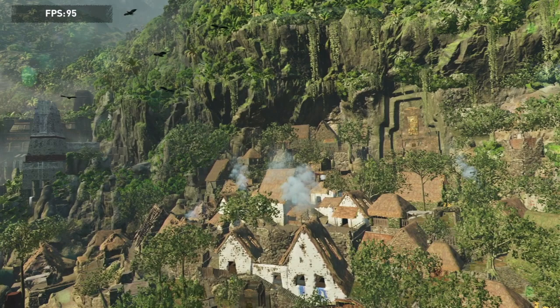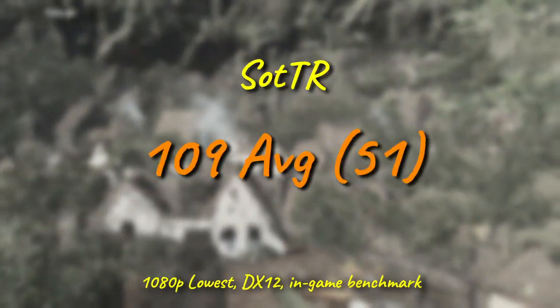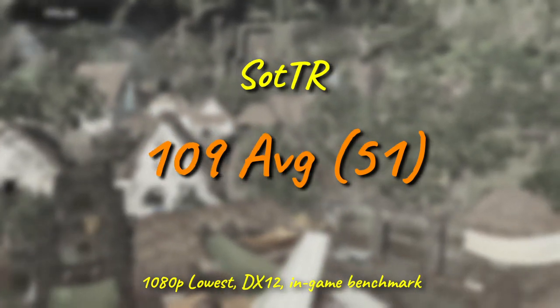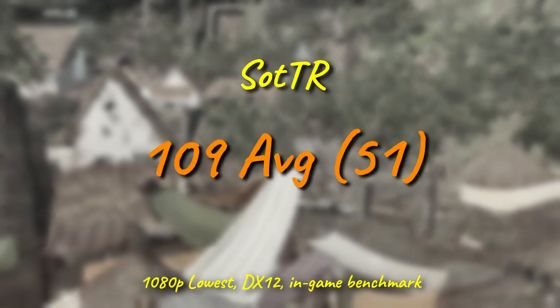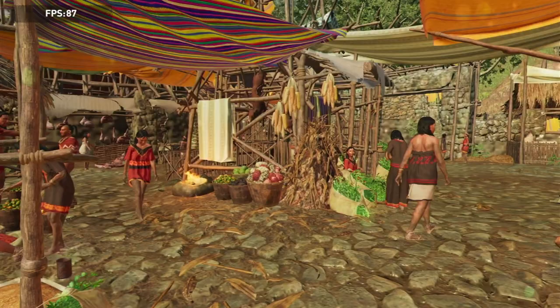Shadow of the Tomb Raider sees a much less impressive, but nonetheless welcome, jump of about 3 FPS in average frame rate, although curiously the minimum takes a dive of 10 FPS, down to a still playable 51. This wasn't a one-off result either, with the minimum continually returning in the 50 to 53 FPS range no matter how many times the benchmark ran.